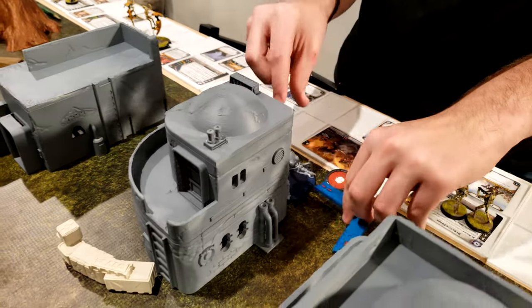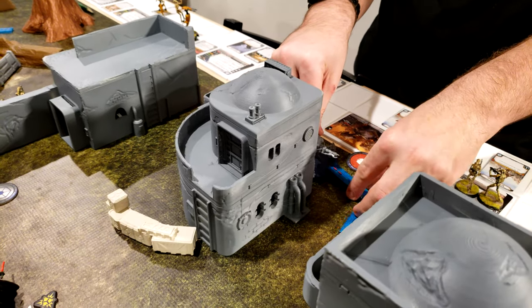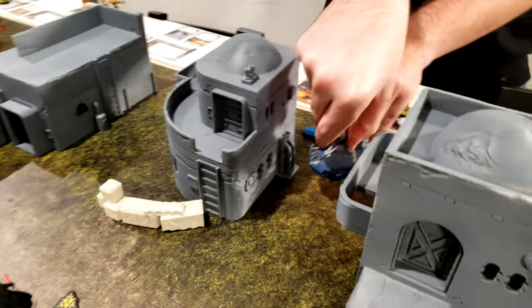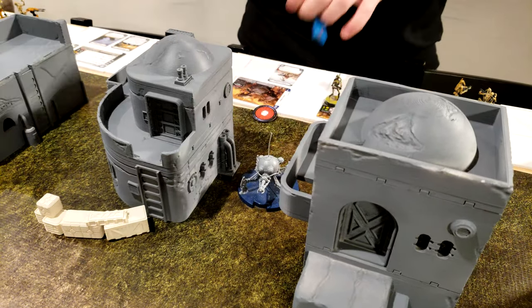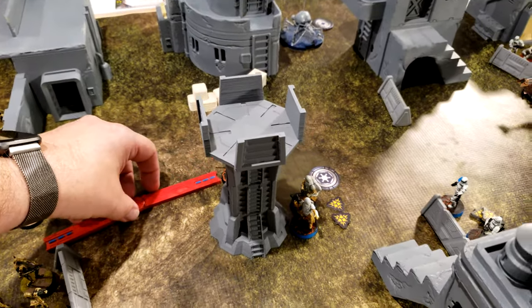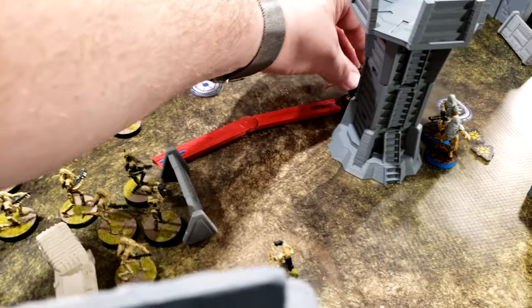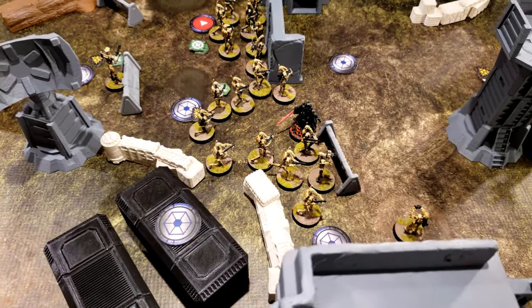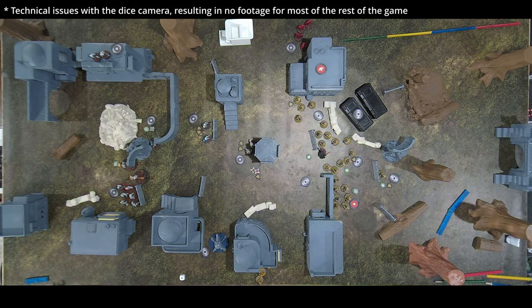The spider droid aims and moves. Vader, for his second action, leaps forward, slicing two droids and attacking the six-man squad — four hits, three hits — four dead B1s. You can roll two more but it won't matter after pierce.